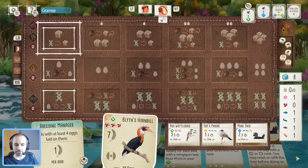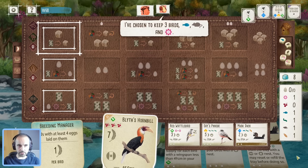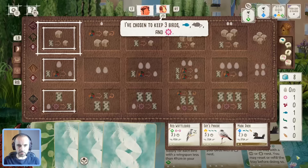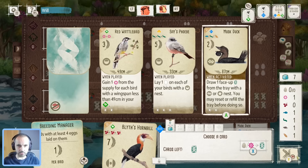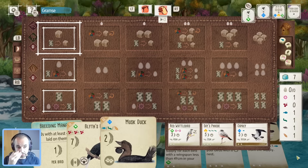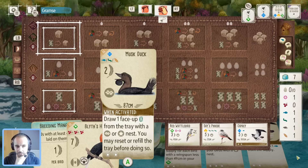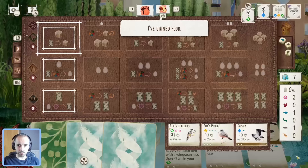All right, onto our first turn. Opponent is keeping three birds — maybe they had better things than us in the starting hand. We're just going to grab the Musk Duck, play it, and dig. I really don't like these brown powers in the wetlands — they're super risky. Resetting the tray, there's every chance you reveal something amazing that you can't then pick up because it hasn't got the right nest type.